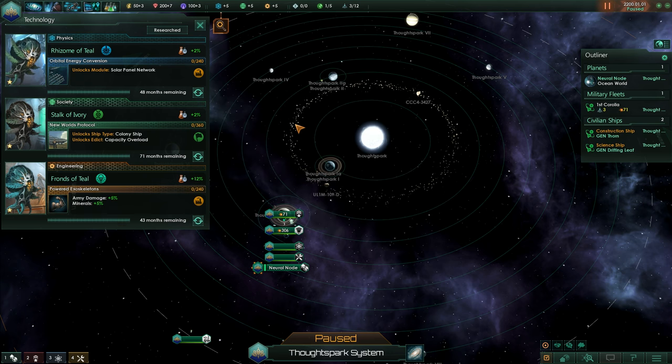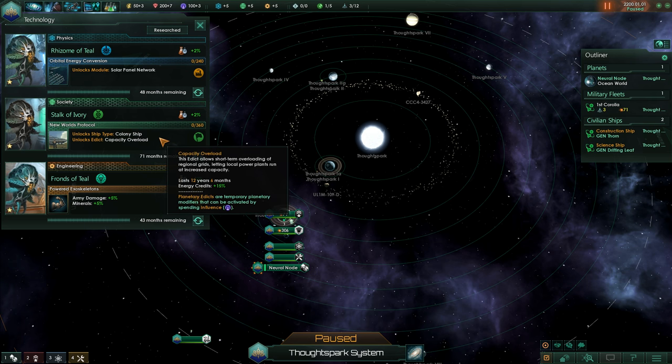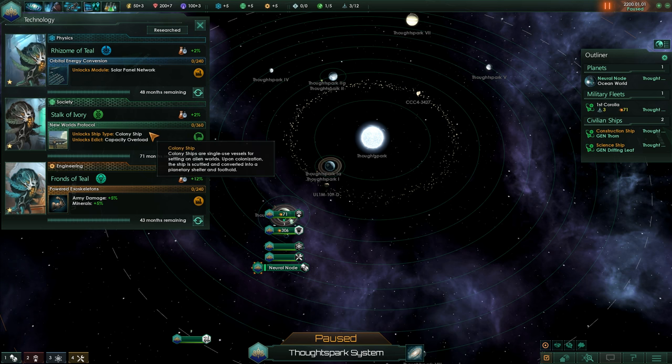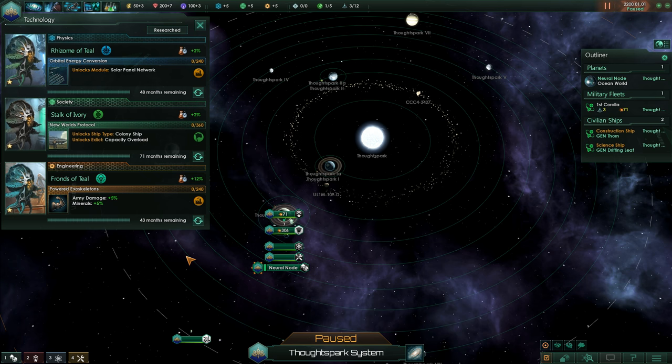Now if there are purple choices in the tech menu, you should consider these as well. These are rare technologies — at the start they won't usually pop up. They would be framed in purple and say 'rare technology.' There's usually something very special in it that can be very, very good. It can also be useless, but mostly it's pretty good and you should always consider taking these.